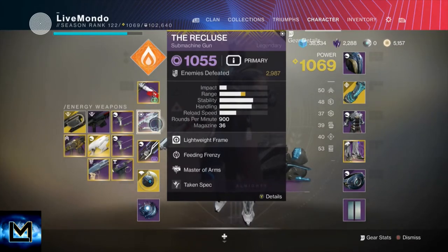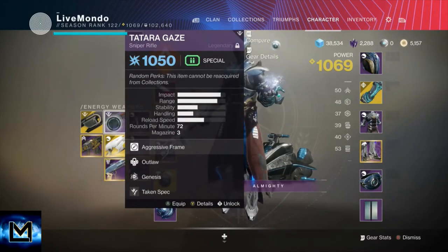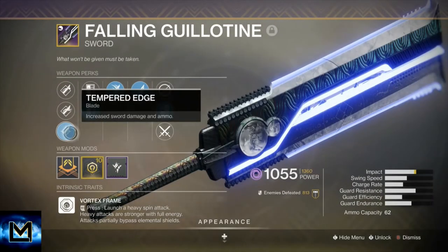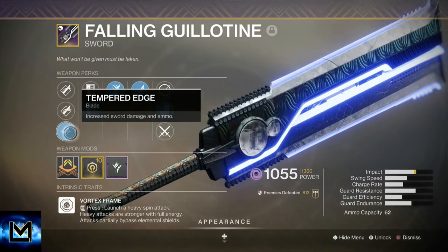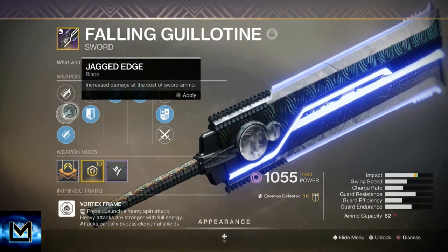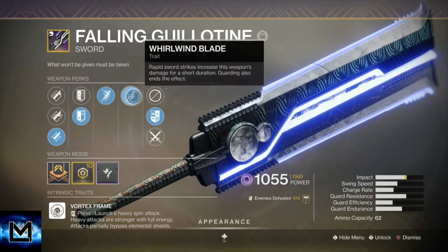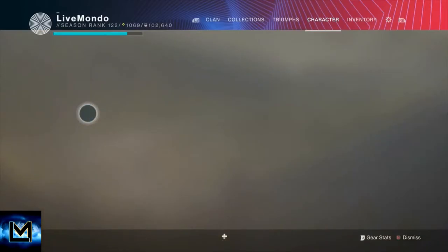I'm going to be starting with the Recluse, then switching to the Arsenic Bite, then to Tartara's Gaze for a bit, then back to the Bull. All of them have Taken Spec on. Fallen Guillotine — I've got it on Tempered Edge. I do have Jagged Edge, but I keep it on Tempered Edge for when I'm rallying flags because you get a heap more ammunition. Once I've rallied the flag I'll change back, but I keep the ammo so it's worth it. Swordmaster's Guard, Relentless and Warwind Blade — really good perks that synergise. I believe this is the God roll, so people say. Taking Spec on the sword as well. I will then be changing to 21% Delirium and then Anarchy for the boss.